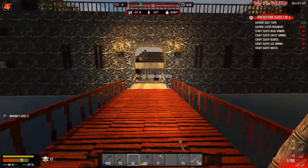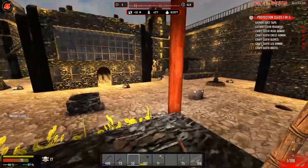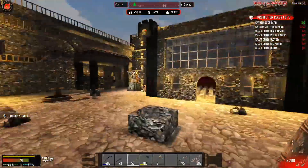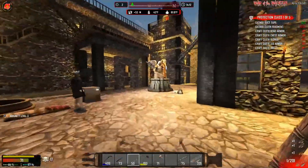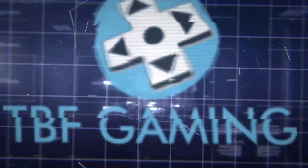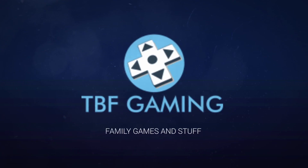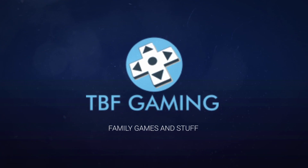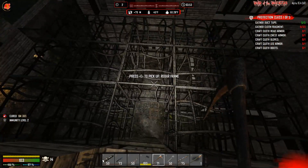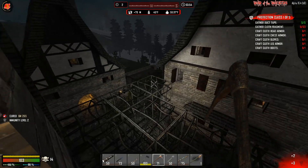Oh, you already went in. I'm coming, I'm coming. Oh, this place is so awesome. Oh wow. That is awesome. What's going on, guys? TBF Gaming, welcome back to another episode of 7 Days to Die: War of the Walkers 5.3, playing on the multiplayer server with Pitbull.